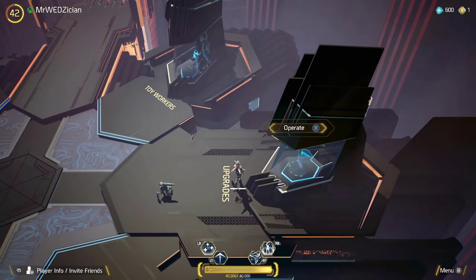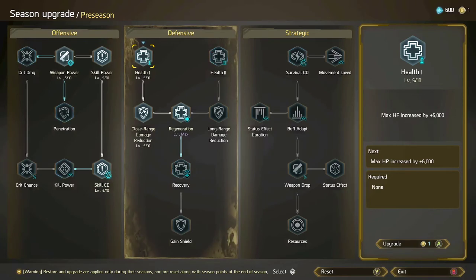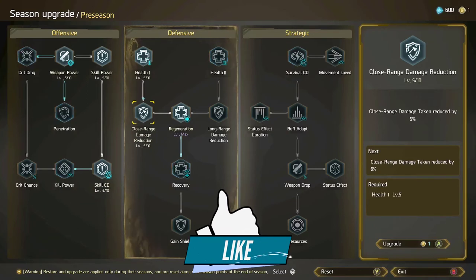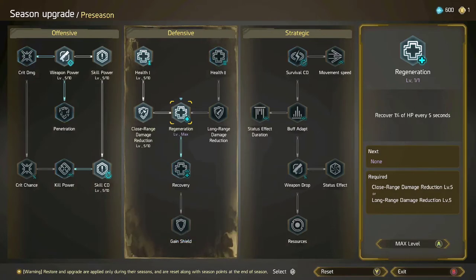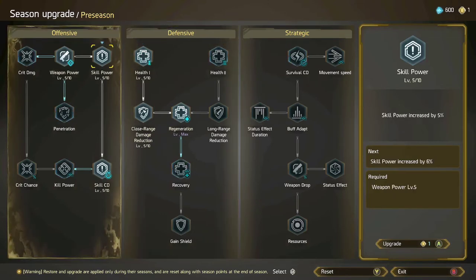Now that you have an idea what relics to look for, let's go over the skill upgrades. Since Shuri is a support character, you are not going to spend the majority of your points on the offensive side — you want to prioritize the defensive side first. Start with five points in health, then go down to close range and add another five, so you can get to the regeneration node. Put one point there to get the level max, and eventually you'll unlock all the other nodes. Starting with decent health means you won't fall over as easily.